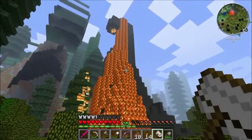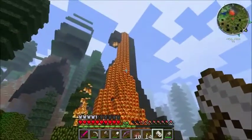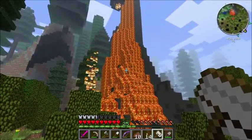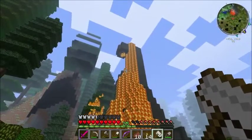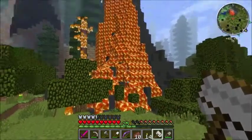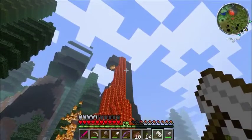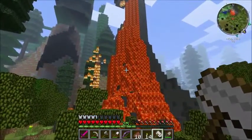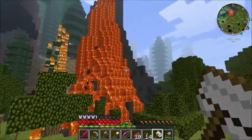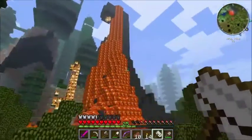Hey everybody, welcome back to our Minecraft Feed the Beast Let's Play. I've just been out in the forest exploring and looking for additional bee princesses and found this volcano. Apparently due to the fact that the volcano spawned in the redwood forest, it spawned on top of a redwood tree and got horrendously tall and is now burning down all the redwood trees. It's a really odd formation for a volcano so I thought I'd share it with you.